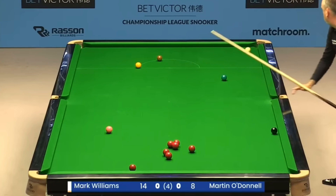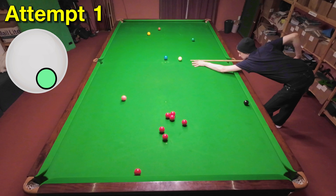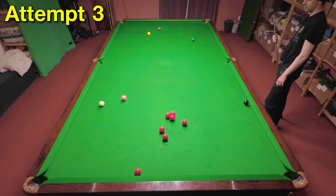You probably won't have seen Mark Williams get a ridiculous amount of backspin on the cue ball, allowing him to spin round the angles for the next red, which is a shame because it looks fantastic. I didn't think I was going to have enough cue power to play this shot, but on my first attempt I nearly managed it. Unfortunately I just played the shot too slowly and screwed it off. I tried to compensate on my second attempt but hit it slightly too hard, and my third attempt was a lot better.